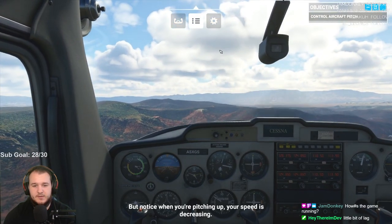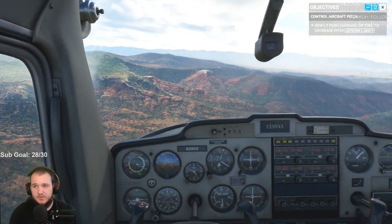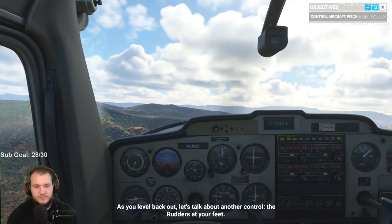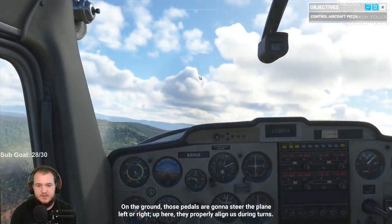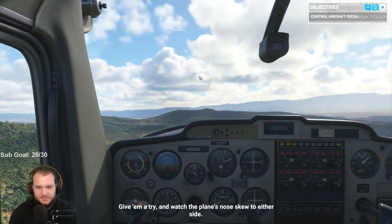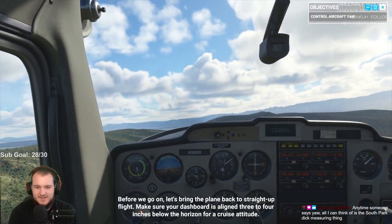The most valuable things in aviation are speed and altitude, but notice when you're pitching up your speed is decreasing. You could add more power, or for now let's just pitch down — gently push forward. Your speed's picking up again as the nose pitches down. Now let's talk about the rudders at your feet. Rudder pedals control the aircraft's side-to-side movement, also known as yaw. On the ground they steer left or right; up here they properly align us during turns.